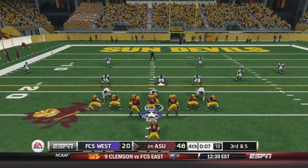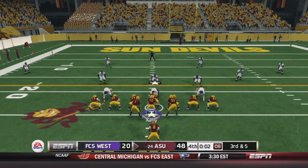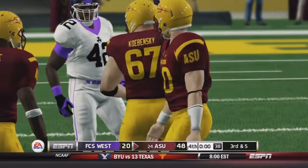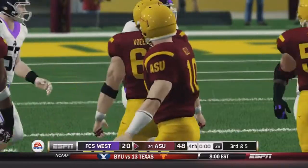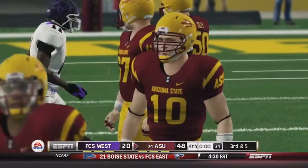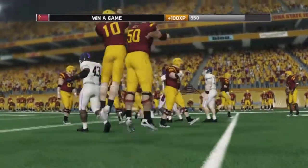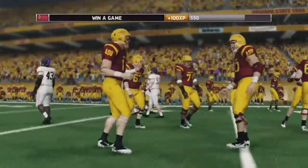With 10 seconds to go in the game it's all but over. We add another field goal — 48-20 is going to be your final score as we are in the victory formation and the clock runs out. Pretty good game. Struggled in the first half, but in the second half we did our thing. It looked like it was actually an FCS team out there, and Arizona State showed good stuff.